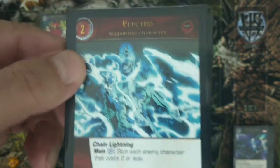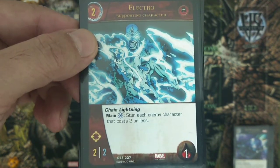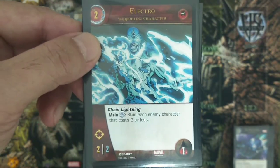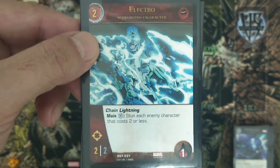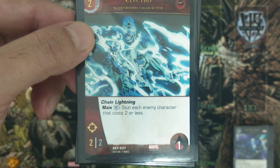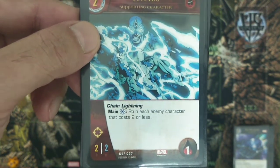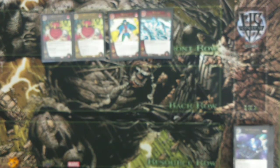For the two-drop, we opted not to use Ultron — normally the ideal two-drop since he gives XP to your character — but instead we use Electro. Electro can stop opposing weenie characters from your opponent's side of the board. He's a two attack, two defense character from the Underworld team with range and Chain Lightning: during the main phase, pay any blue power symbol to stun each enemy character that costs one or less. You can alternatively use Ultron, or even Spider-Woman from the A-Force team to provide A-Force affiliation for Build a Better World.